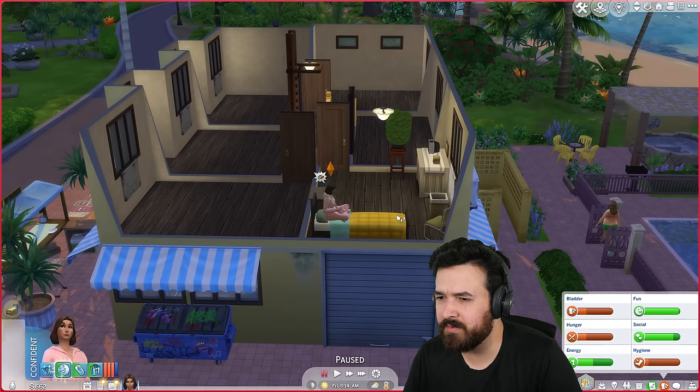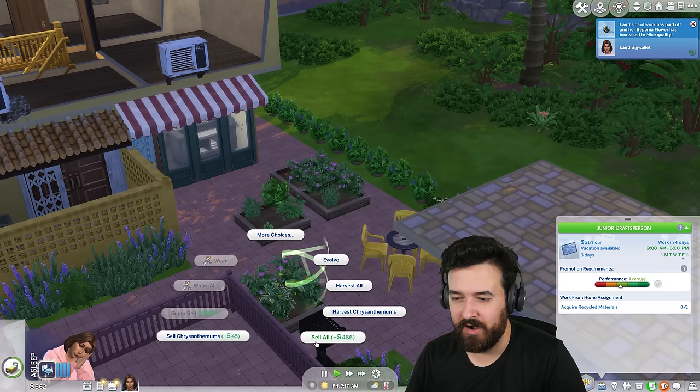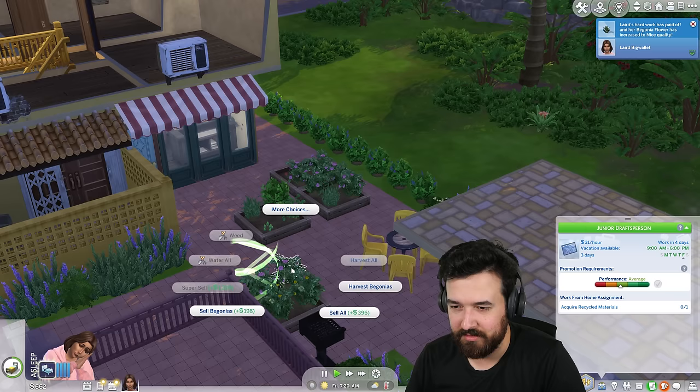My assignment is to acquire recycled materials. I'll do that in a second — I don't start work for four days so I've got loads of time. There's also so much evolving to do down here. I don't even really know why we have these plants anymore — I'll evolve them but I don't want to make money from selling them; that wasn't really the goal.